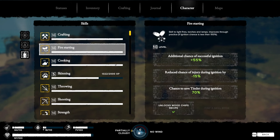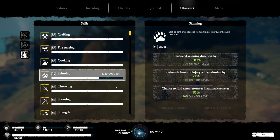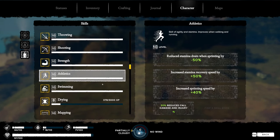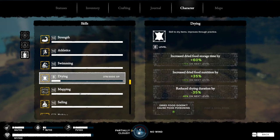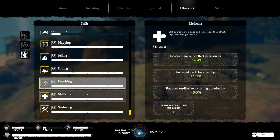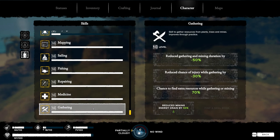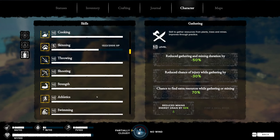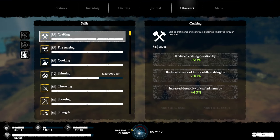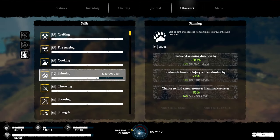The 16 skills are: Crafting, Fire Starting, Cooking, Skinning, Throwing, Shooting, Strength, Athletics, Swimming, Drying, Mapping, Sailing, Fishing, Repairing, Medicine, and Gathering. Out of these 16, 13 of them have skill books that you can get and each skill book gives you a little bonus of some sort. The three that do not yet have skill books include Crafting, Cooking, and Skinning.